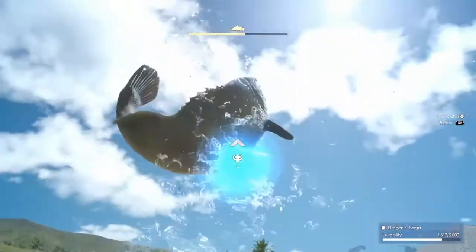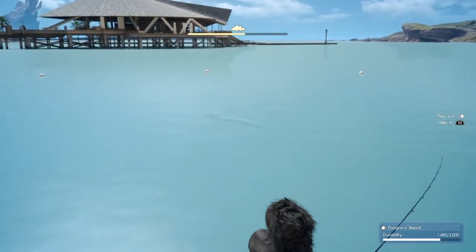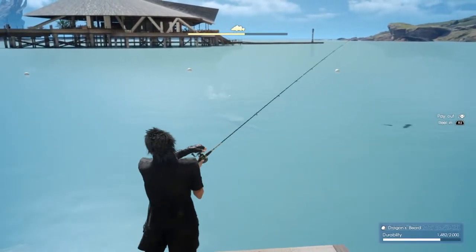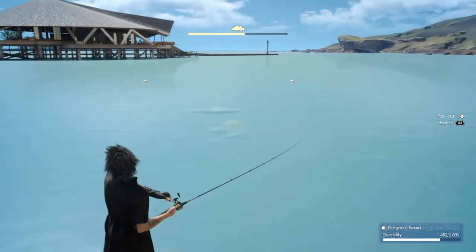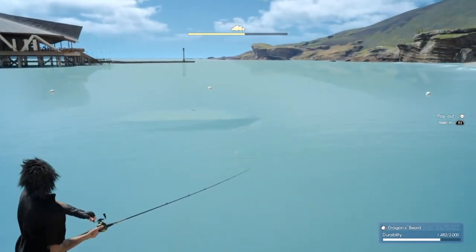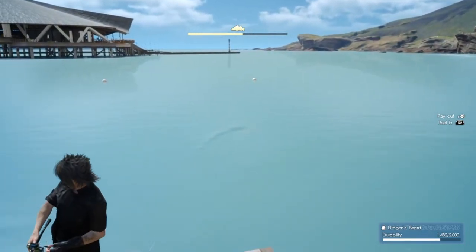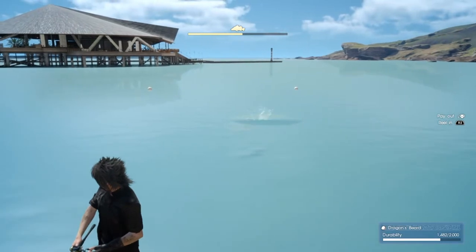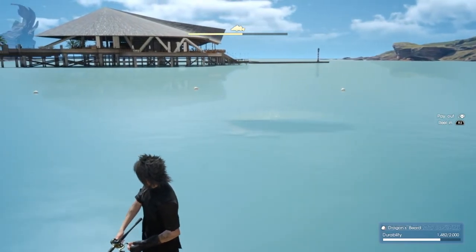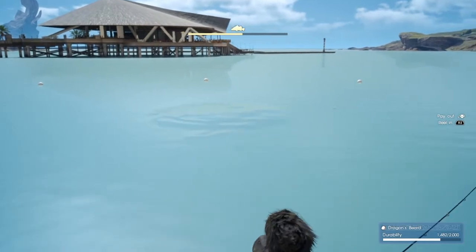After he jumps, don't hold the trigger to reel him in — just let him pick a direction. Then I would just barely hold the trigger and tap the line in little by little, because however hard you're holding that trigger is how much durability loss you're going to have. So just barely hold it and reel it in a little at a time, slowly whittling him down.